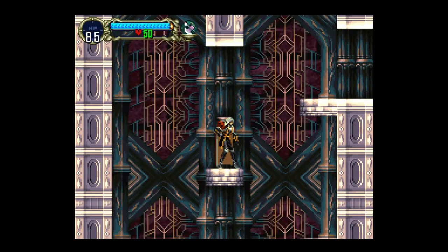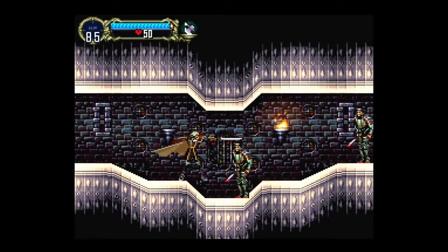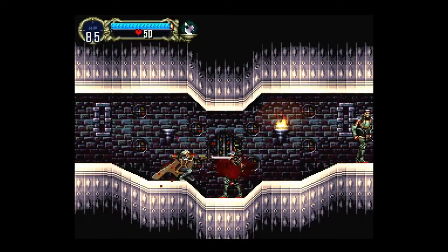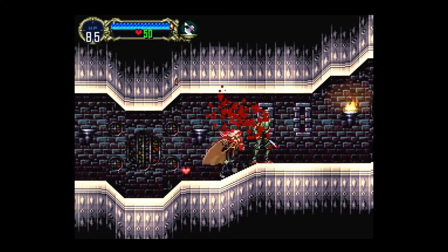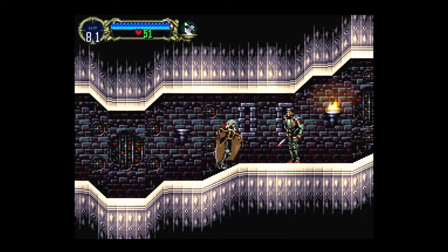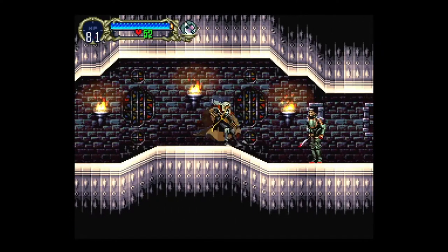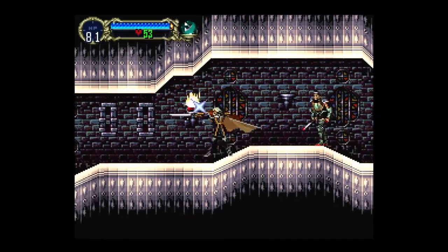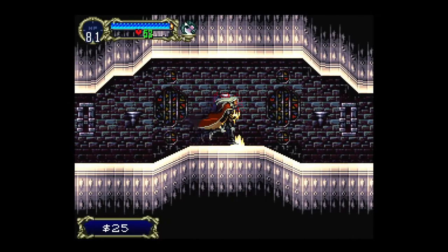Hey everybody, Rod here with some more Castlevania Symphony of the Night. We last left off making our way through this ugly tunnel. I tried to hit triangle to dodge — I'm so used to having to jump to hit most of these, but I forget in Symphony you can literally just attack from the ground.